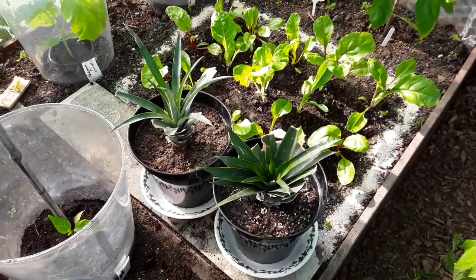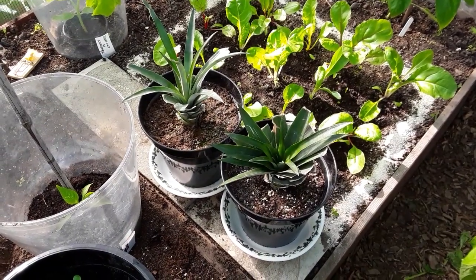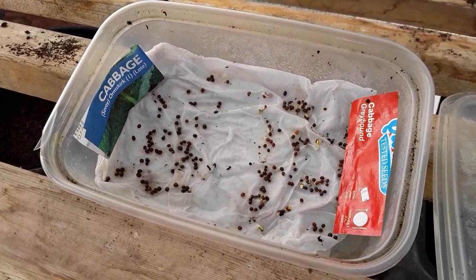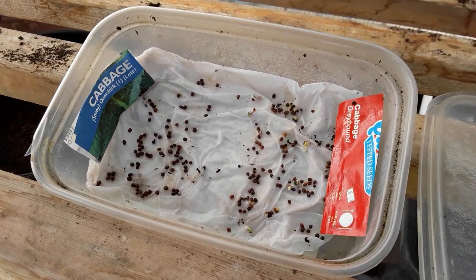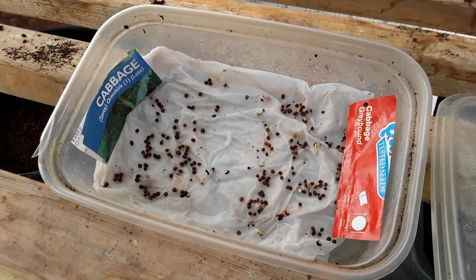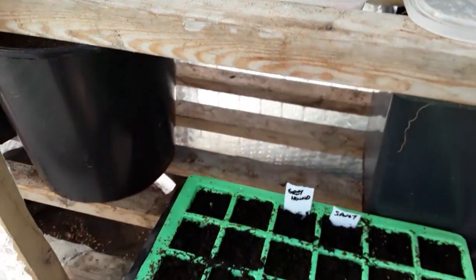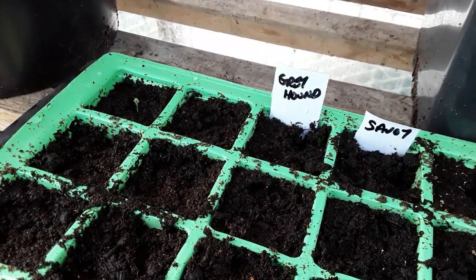They're doing really well, and I've been doing something a bit unusual — a bit silly and nutty. I've been chitting my cabbage seeds. I've been struggling to get the greyhound and the Savoy cabbage to grow, so I decided to chit them. They do chit quite quickly, and the top left ones have already popped through.